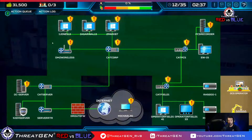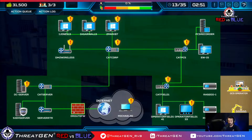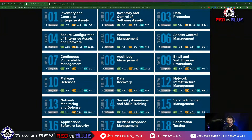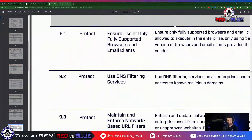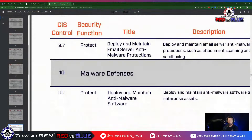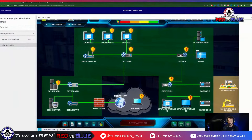Password vaults are really the bridge until passwordless, although once we go passwordless, threat actors will discover ways to circumvent that as well. Let's look at control 9 — IG1 is the first two safeguards: ensure only fully supported browsers and email clients are used, and DNS filtering. We can pass on that in-game. Control 10, malware defenses: deploy anti-malware, configure signature auto-updates, auto-run. Let's keep moving.